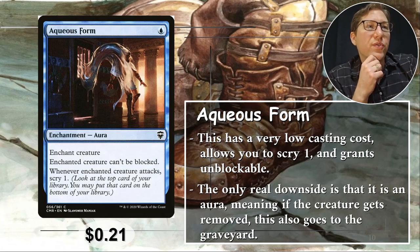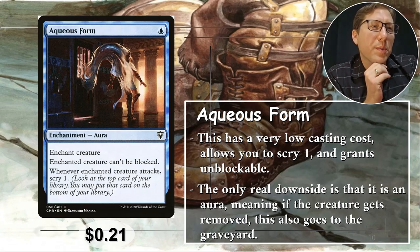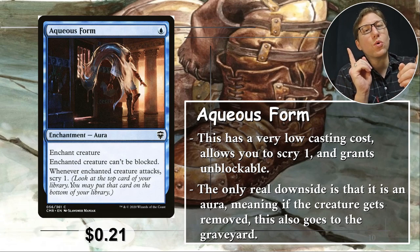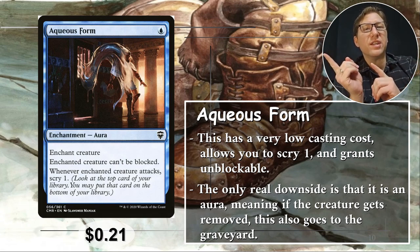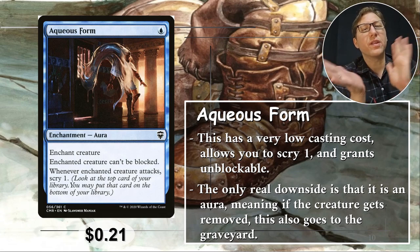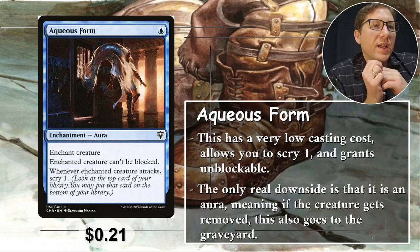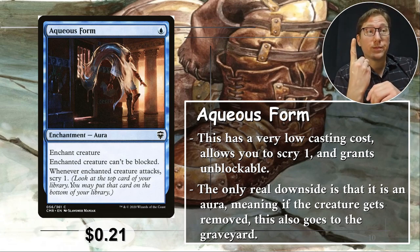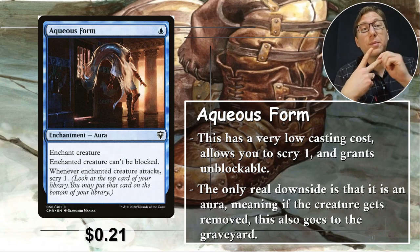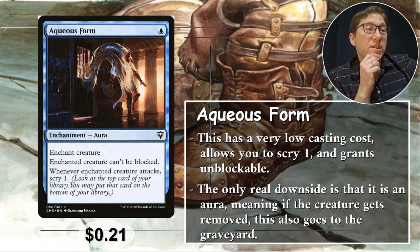Number three: Aqueous Form. For one blue, it's an aura. The downside for auras is that if the creature gets sent to the graveyard, this goes with it — unlike equipment, which stays on the battlefield. But the enchanted creature permanently can't be blocked, and whenever the enchanted creature attacks, scry one. Every time you attack with this you get to scry one as well, which is really quite good. 21 cents.